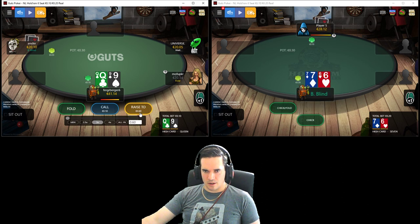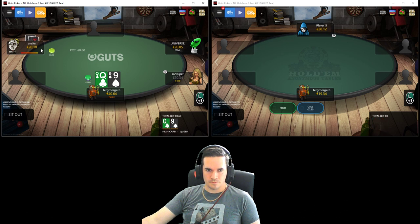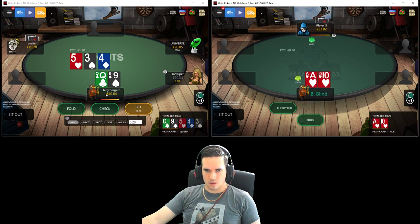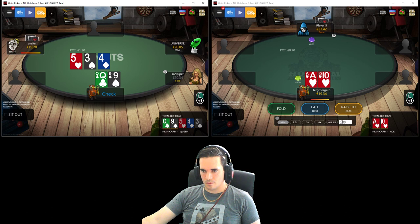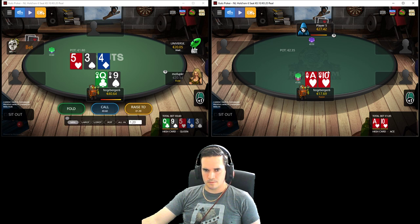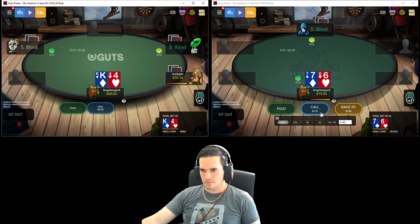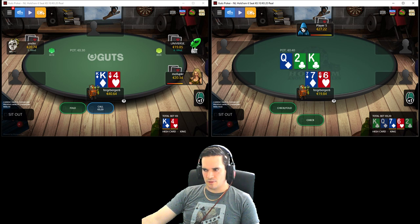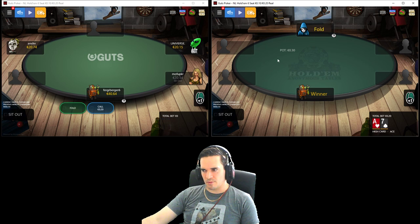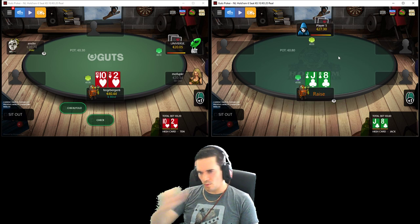Eight-deuce we will let go. Queen-nine, we will go for the steal - this is the player that three-bet us in this position the last time around, let's see if he wants to do it again. He does not. Happy enough to limp these kind of semi-junky hands that can flop quite well and flop a decent chunk of draws. He doesn't seem like the kind of player who's going to start attacking our limps too widely.